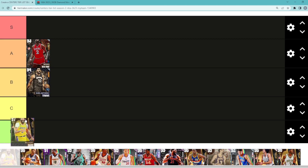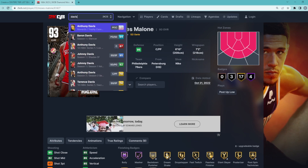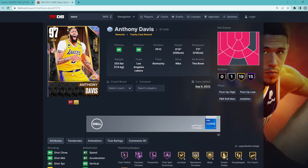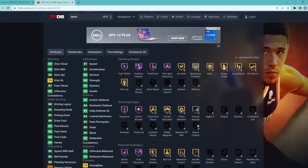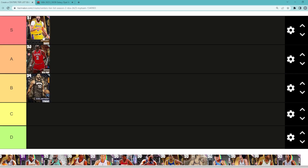Looking at Galaxy Opal Anthony Davis, you could definitely guess he's going to be in the S tier category. I wouldn't say Anthony Davis is the best center in the game — I think he's number two right now — but you could still make the argument that he's the best. Look at these stats: 95 interior defense, 89 block, 80 steal, 84 perimeter defense. He's a great defender, and these stats are just amazing for this time of year. He's also got 15 Hall of Fame badges and is able to get every single badge in the game. S tier will consist of my top five centers.